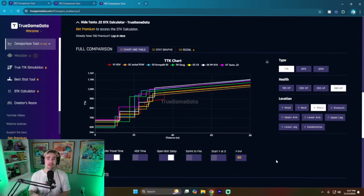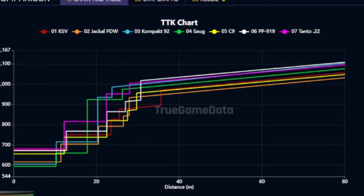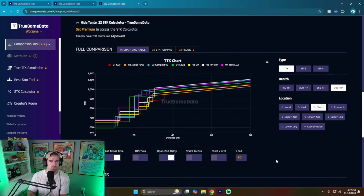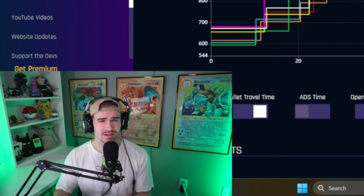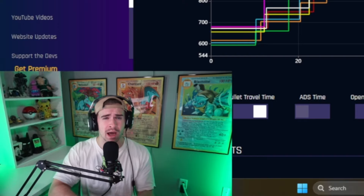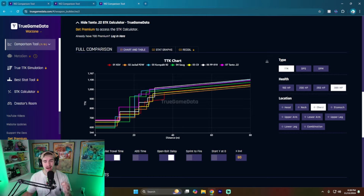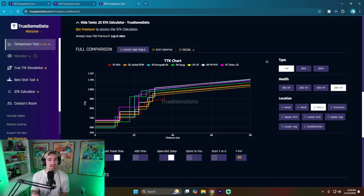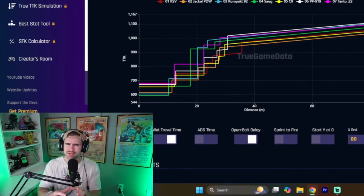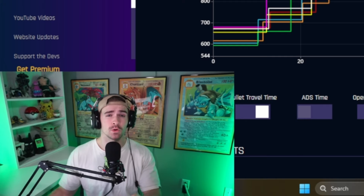Now we're moving on to SMGs. Here are the TTK charts from True Game Data for every SMG in Black Ops 6. Similar to the ARs, there's a big cluster, but there's a little more variability for SMGs. The big one to note is the Tanto 0.22 — it slapped in multiplayer, but in Warzone it's unforgiving: it shoots slow and its TTK is actually last out of all the options. The top three SMGs for TTK are the SOG, the Compact 92, and the Jackal PDW. TTK matters a little more for SMGs since up-close fights are more consistent.